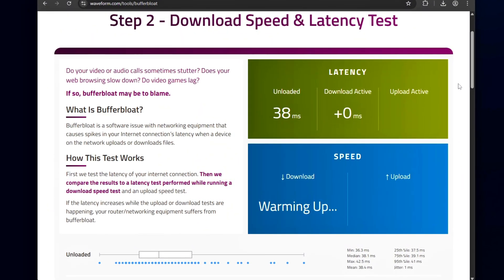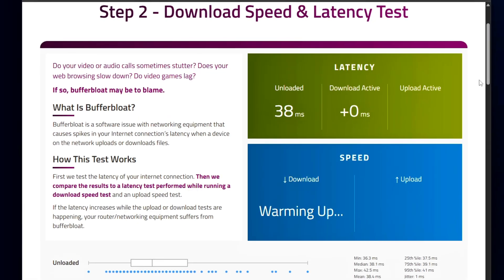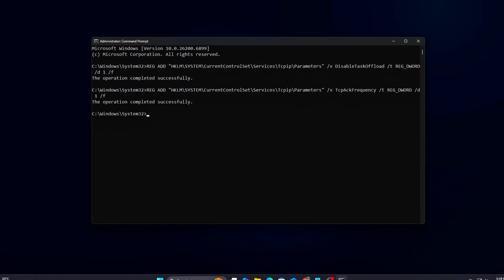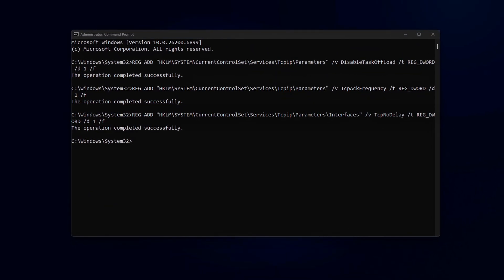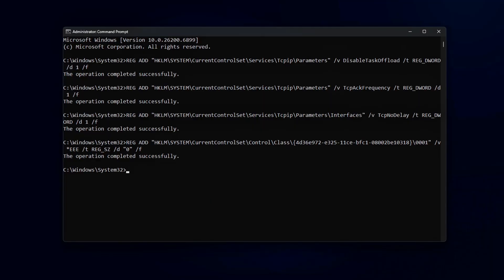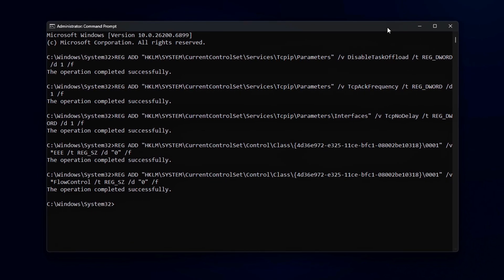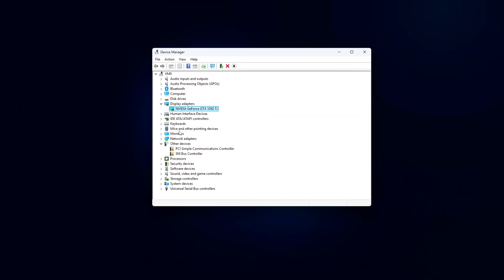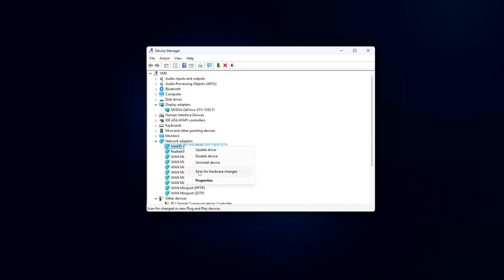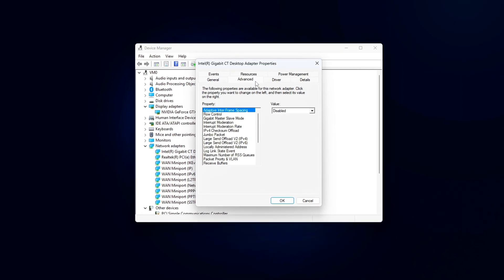You've probably seen it. You're sitting on 30 ping, everything feels smooth, then out of nowhere your shots start registering late, or your hit reg just goes sideways. That's not your ISP. That's buffer bloat. Buffer bloat happens when your system or router queues too many packets at once, trying to be helpful. Instead of sending them instantly, it stores them, which causes input delay, lag spikes, and inconsistent hit timing.